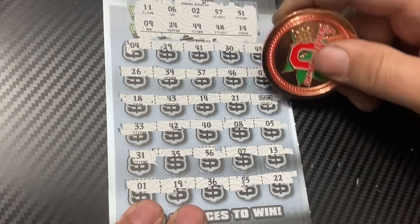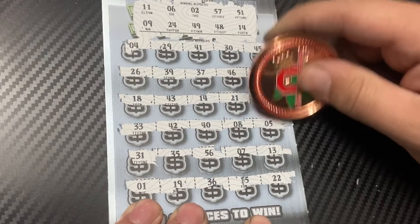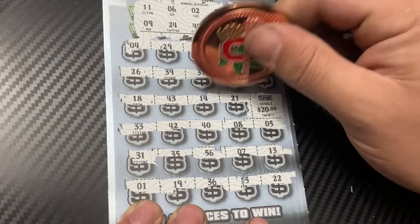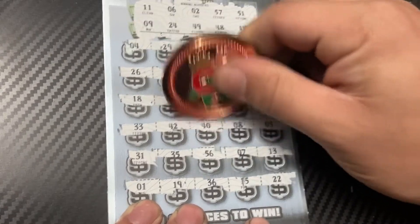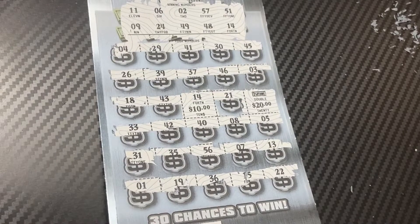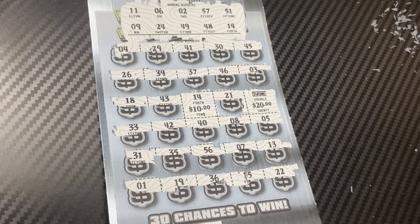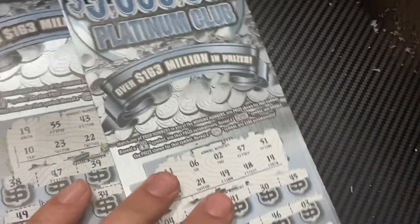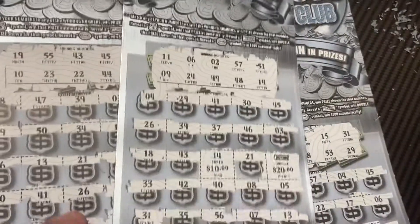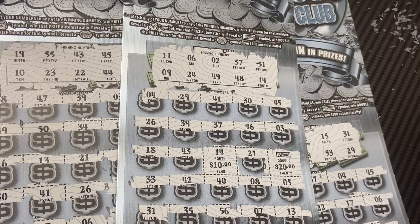Let's see what we got under the doubler — hey, $40! Nice. And under the 14 — $10. $50 winner! It's a $50 win, and that was a $90 session. Glad I found a win on that last ticket to save the session — $50 back out of $90 spent.